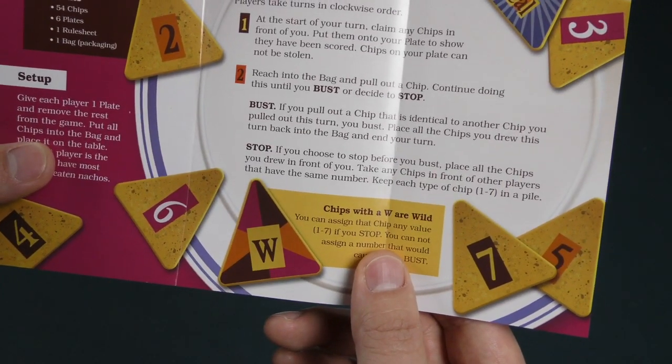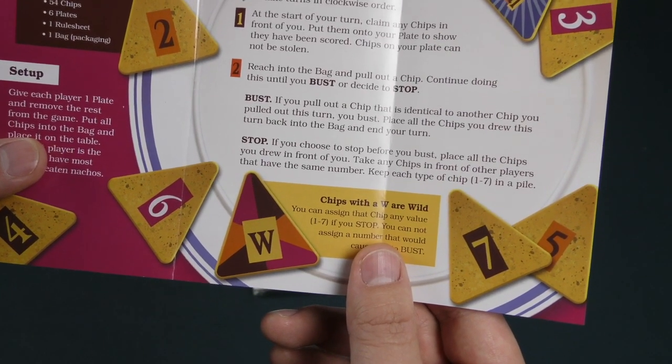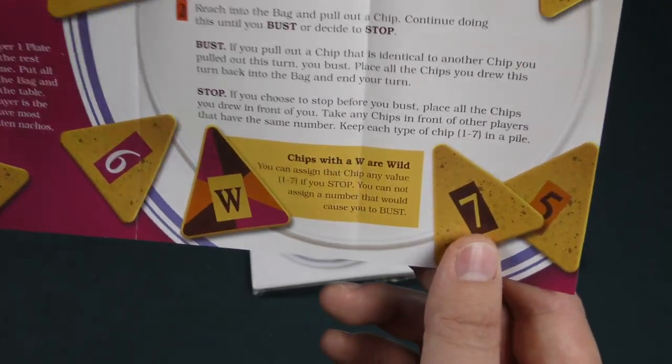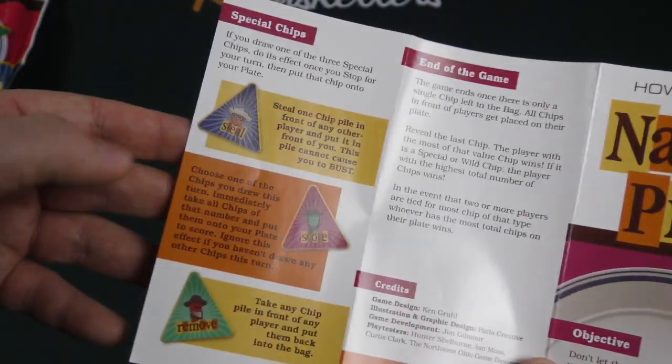Take any chips in front of other players that have the same number. Keep each type of chip one through seven in a pile. Interesting — stealing. Chips with a W are wild. Okay, this is not a full rules explanation, but I guess I get it.